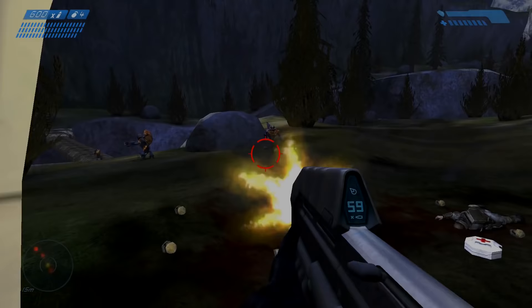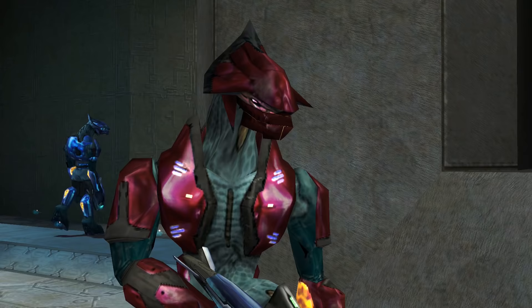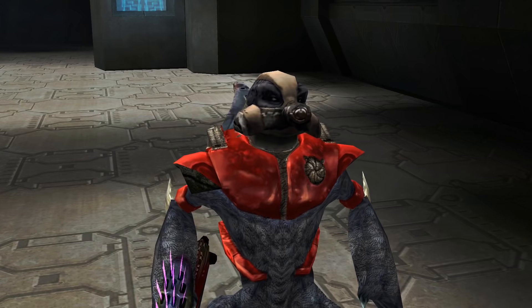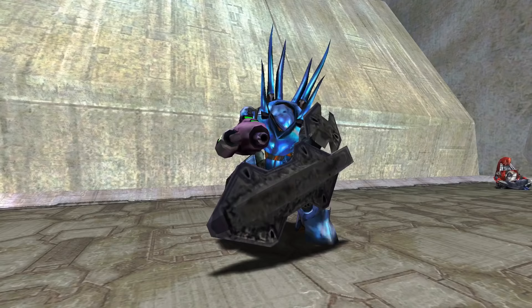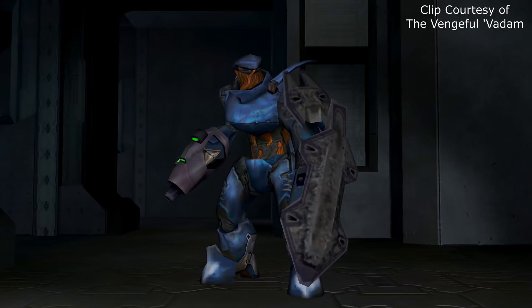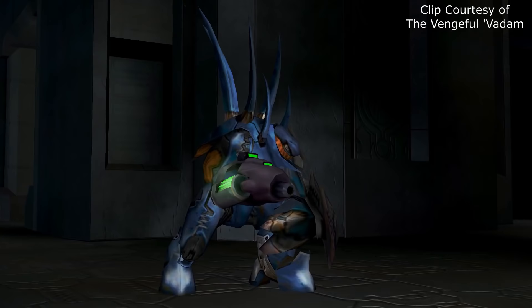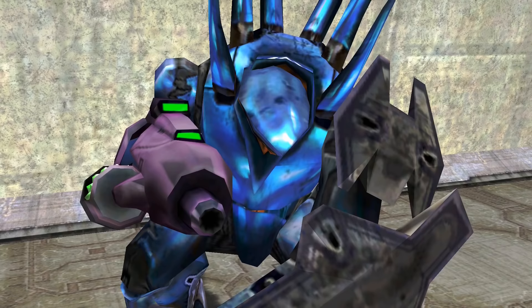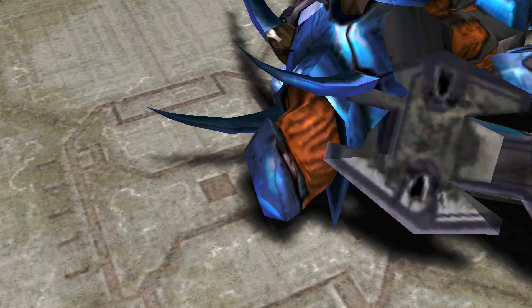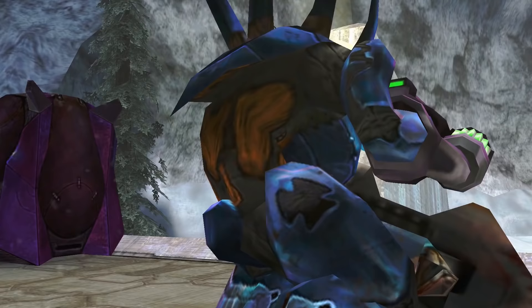With each Covenant species in Combat Evolved having a certain role on the battlefield — leadership, scouts, cannon fodder — it still left a spot open for a heavyweight fighter. That's where the Hunters come in. Hunters in Combat Evolved stand around 10 feet tall, or in their hunched combat position at 8 feet. They are encased in extremely durable shiny blue body armor, which covers the entirety of their head, upper body, and legs, but leaves their necks, abdomen, and lower back exposed.